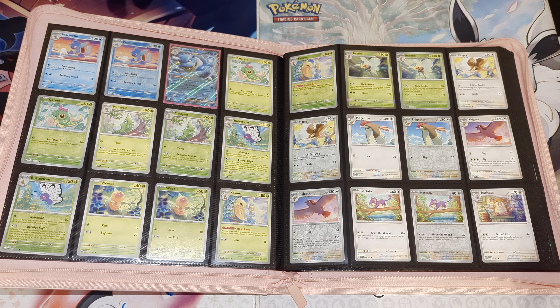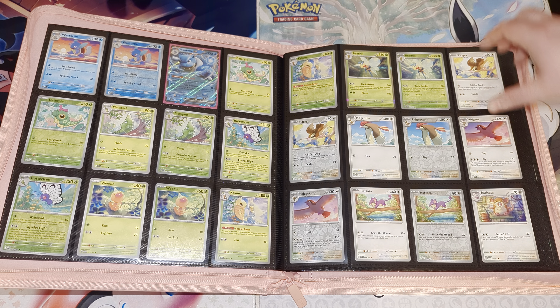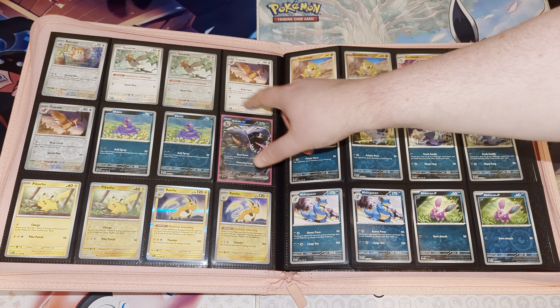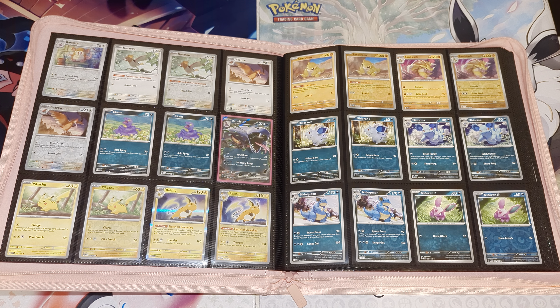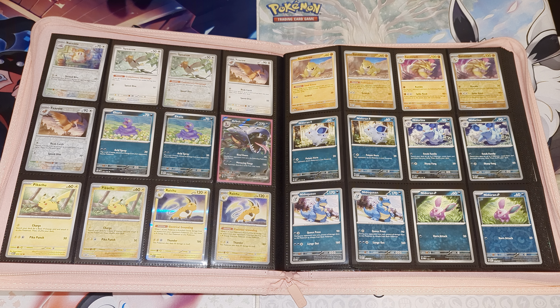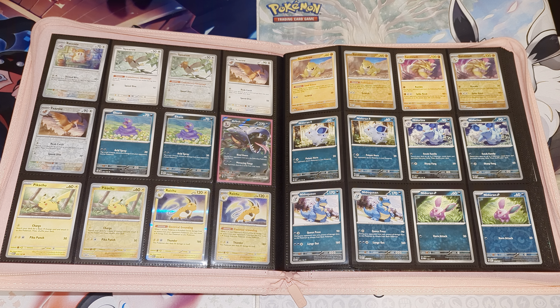We've got Caterpie, Metapod, and Butterfree, Weedle, Kakuna, and Beedrill, Pidgey, Pidgeotto, Pidgeot, Rattata, and then Raticate comes on the next page. Spearow, Fearow, Ekans, and Arbok EX. Then we've got Pikachu and Raichu. You'll also notice nothing is being left out — XY Evolutions, one of the most popular sets of modern times where booster packs are a lot of money right now, left out a lot of Pokémon. It was meant to be a reprint of all the originals but it left out a lot of the original Pokédex.